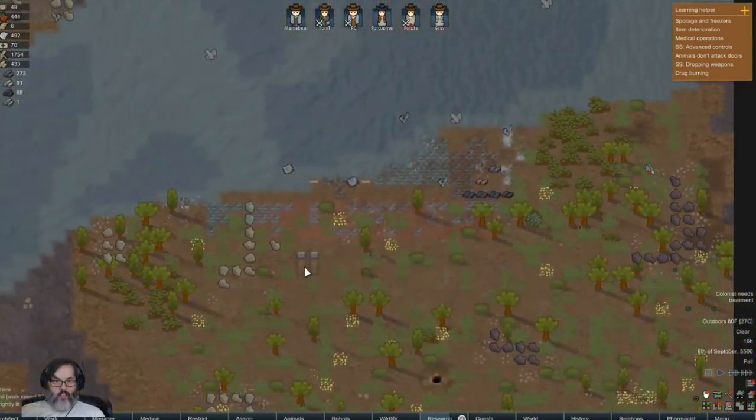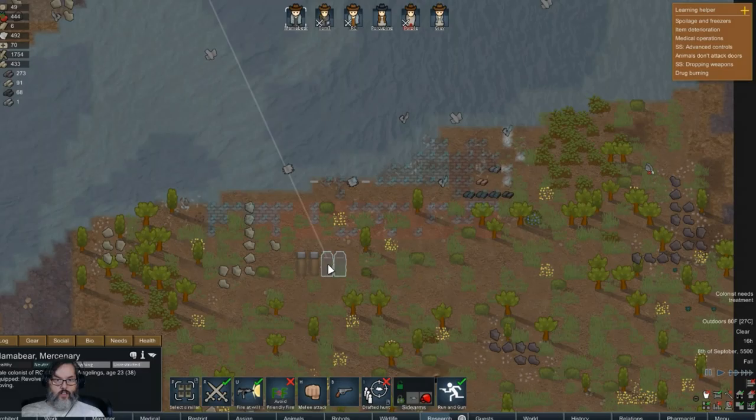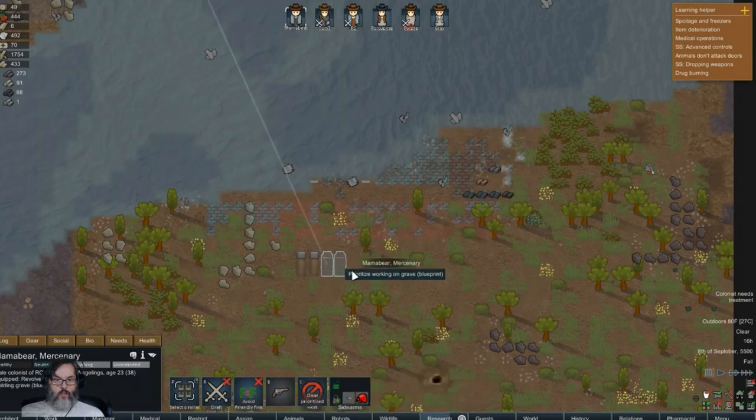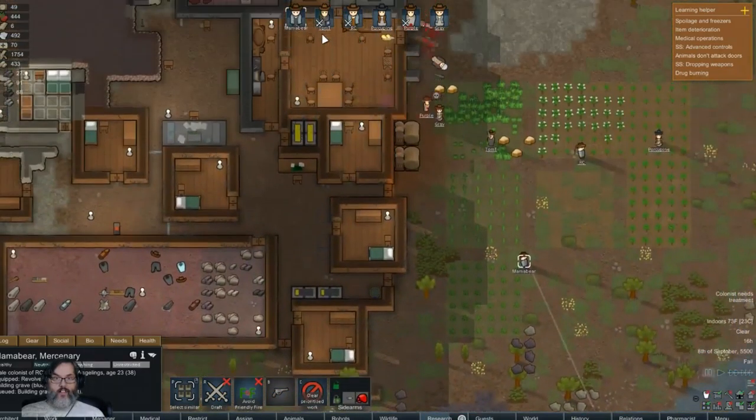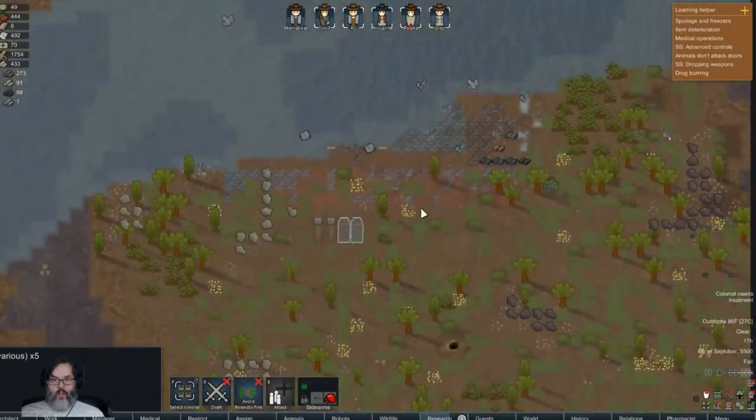We've got some psychite tea. All right, I need to come down here - we'll build two more of these. Awesome, Mama Bear, if you'll do that then you guys...